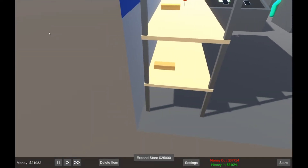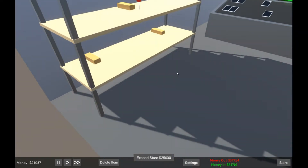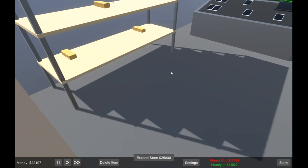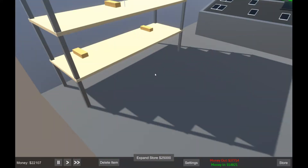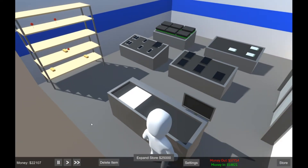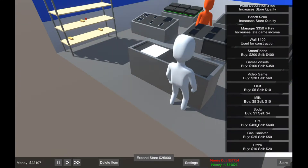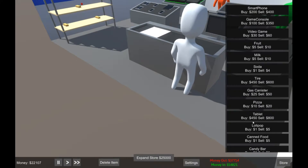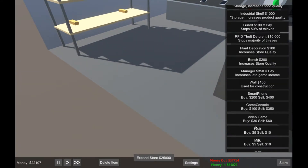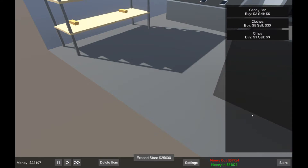I'm slowly rotating to get a better angle on this shelf because I've forgotten how to zoom in and out. Oh — scroll wheel, of course. Welcome back to Casper sitting here waiting on people to come in and buy stuff. As I scroll back down, oh — I forgot I can sell chips, let's do that.